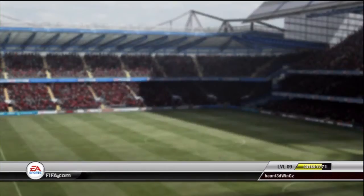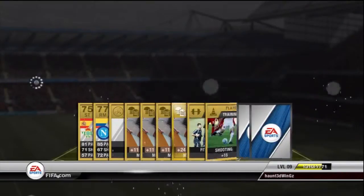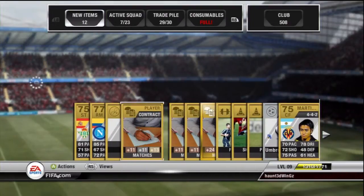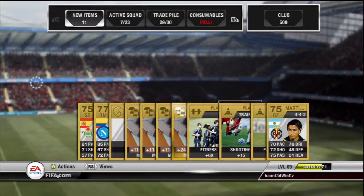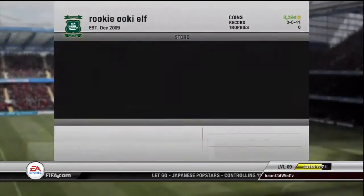We start off opening the one with the Inter kit. I don't remember who it was - don't know if you guys saw it on the screen - and we have a Ruben Castro Azuniga, sorry about the pronunciations, and a Martin. So there's the first pack. I actually kept all the contracts and all the players.